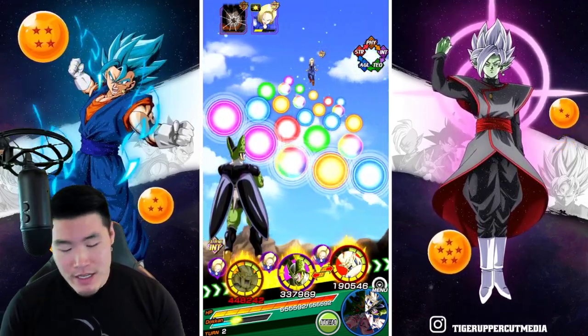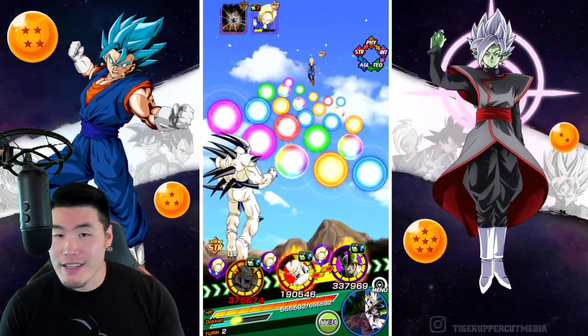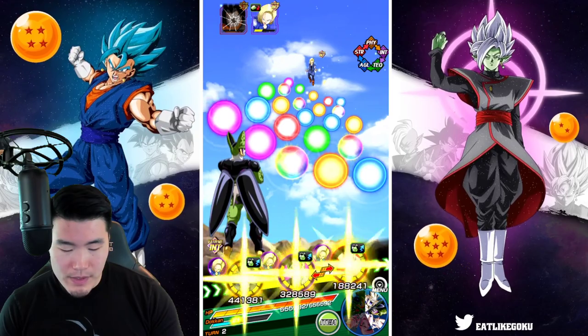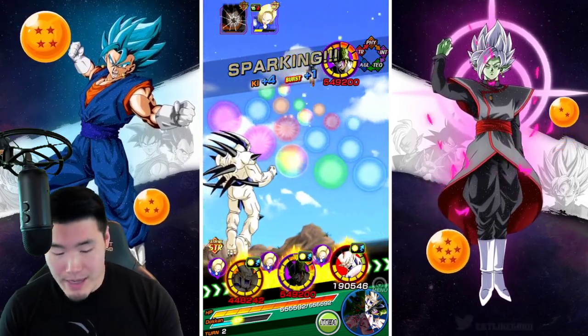Now it'd be kind of fun to keep these two Omegas in rotation because of the crazy debuff they're both providing. But since they don't link, that's not really fun. So I will keep them separate.